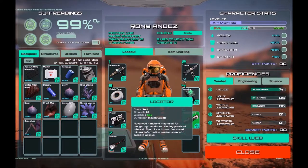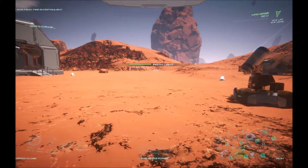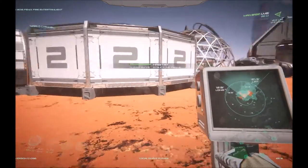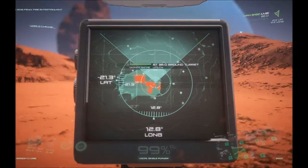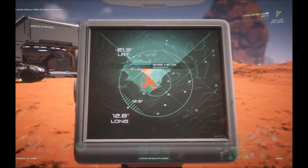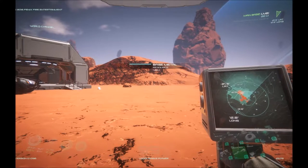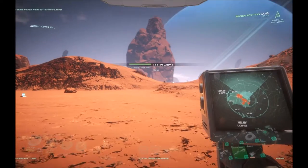The locator is hotlinked to four, or you can move it around in the inventory screen. Press four to bring it up and you can see that it has structures we've built highlighted in orange. If you right-click you can zoom in, and you'll notice little dots that seem to correspond to some of the mineral rocks around. In the upper right-hand corner you can cycle through what the locator is pointing to, which gives you the compass and the distance.